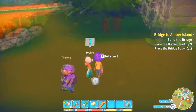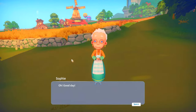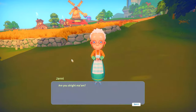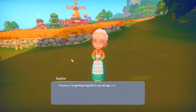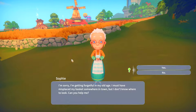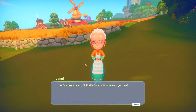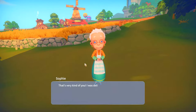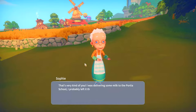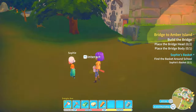Sophie's basket! Good day - are you alright ma'am? I'm sorry, I'm getting forgetful in my old age. I must have misplaced my basket somewhere in town but I don't know where to look. Can you help me? Don't worry ma'am, I'll find it for you. I was delivering some milk to the Portia school - I probably left it there. So we need to go and find that basket.